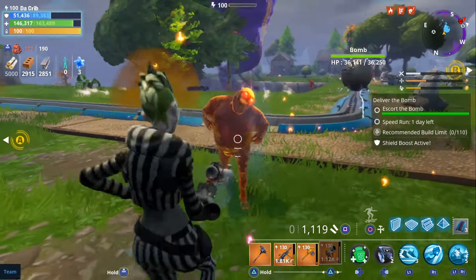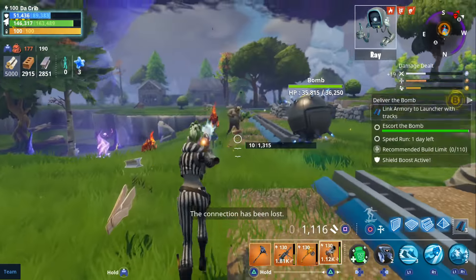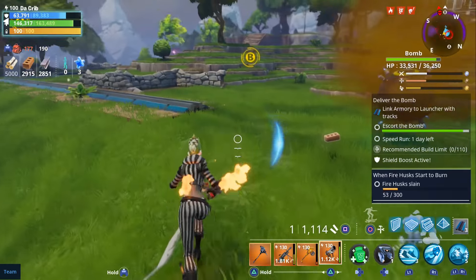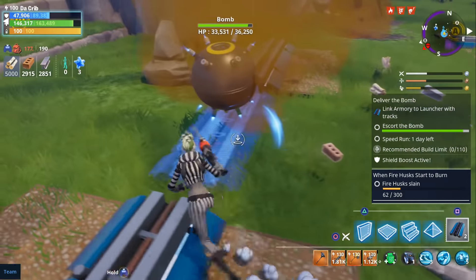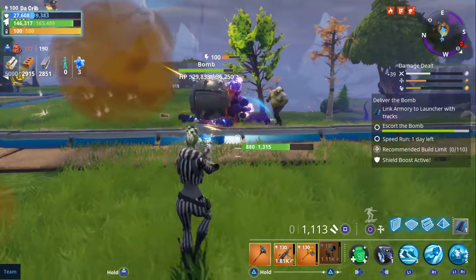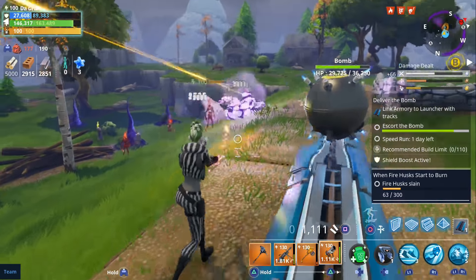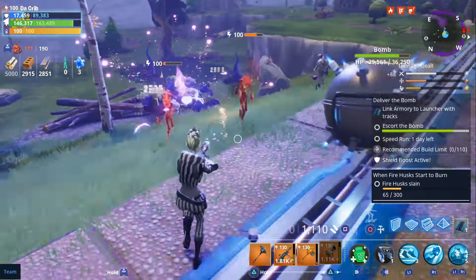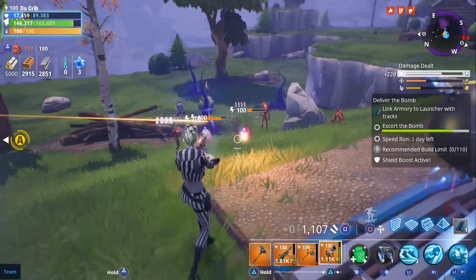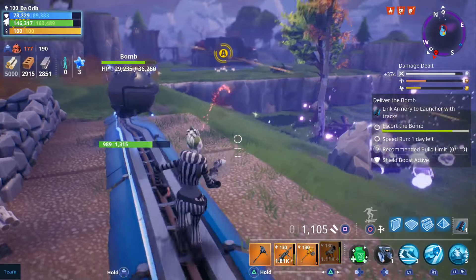We're doing pretty decent damage against regular elemental husks though. Let's go ahead and throw up our turret — we have some extra enemies over here. When they explode, it can also destroy our tracks that we laid down, so we're going to have to try to take them out before they actually get to the track if possible. You can actually hear the firecrackers going off as well when they explode, which is pretty cool.